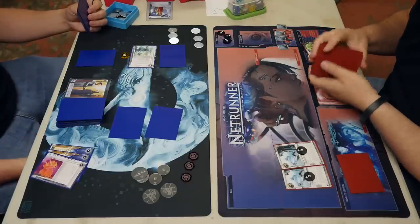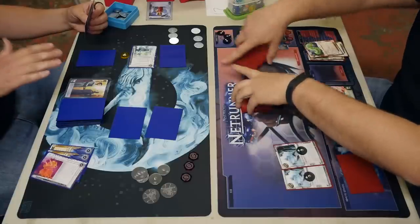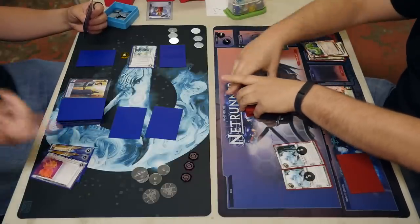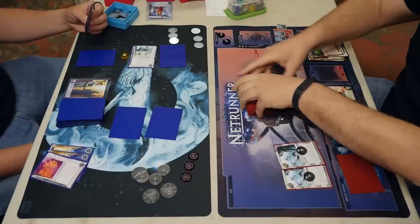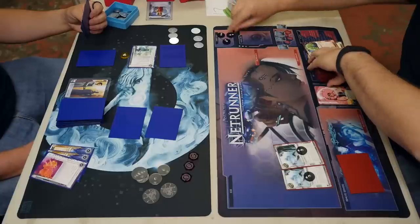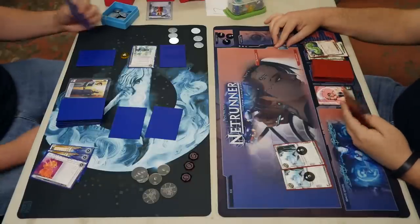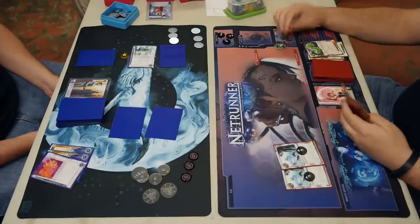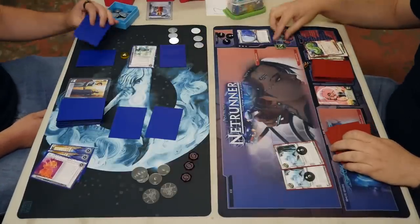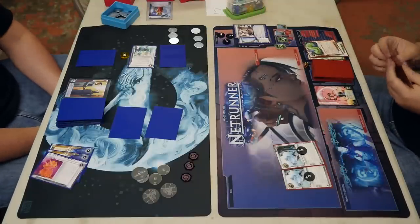When someone installs SanSan, that's a signal they have agendas in hand — they wanted to score with that SanSan. As a corp, if I have SanSans but don't have agendas in hand, I like to install them anyway: the runner spends credits trashing the SanSan, and if they run HQ fruitlessly, that's awesome too. But there were agendas in there waiting — there they are, three points for the runner. Voice pads activate again for Quality Time.